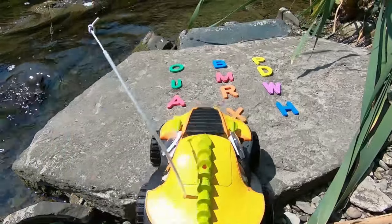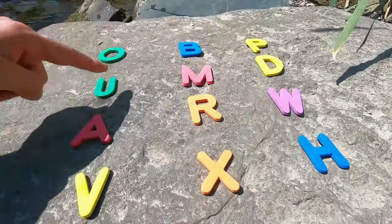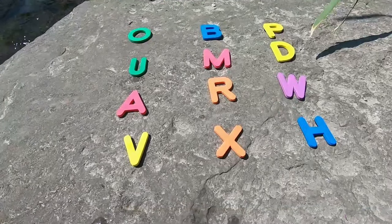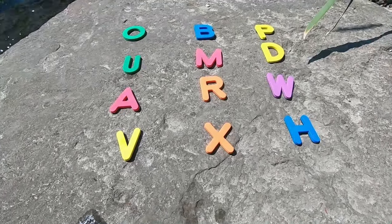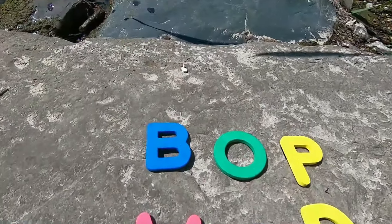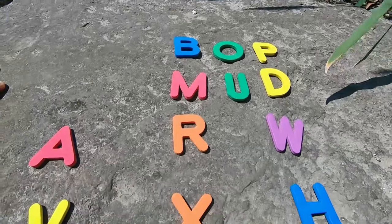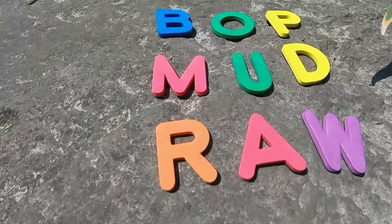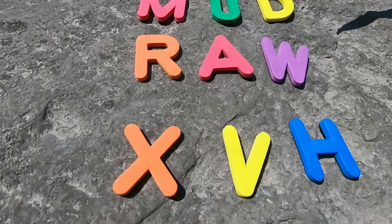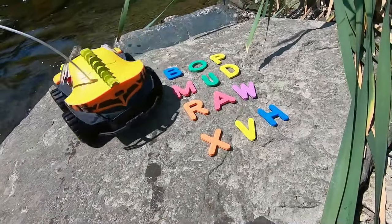Okay, Swampy, I've got our letters all set up now. Oh, they're great, Dave. Just look at those wonderful letters. We've got an O, a B, a P, a U, an M, a D, an A, an R, a W, a B, an X, and an H. Those are some great letters, Dave. It's just that they don't spell anything. Maybe we can fix that. B-O-P spells bop. M-U-D spells mud. A-R-W spells raw. And X-V-H... well, that doesn't spell anything. But hey, we got a couple of words! Yeah, we got three whole words today.